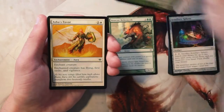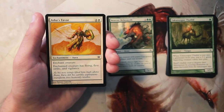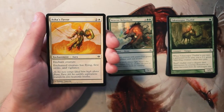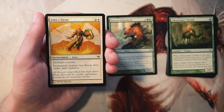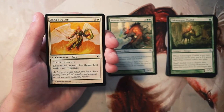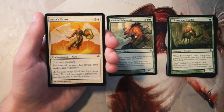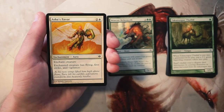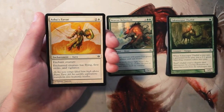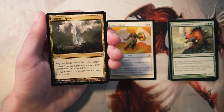Ashaw's Favor is an enchant creature for two and a white — the enchanted creature gains flying, first strike, and vigilance. For three mana you're getting flying, first strike, and vigilance, which is huge. Normally I don't like enchant creatures because it opens you up to a two-for-one, but the payoff here seems worth it. Being evasive, very favored in combat, and still able to block — all of those things considered, I actually like this more than the Behemoth, and that's saying something because I really don't like enchant creatures.